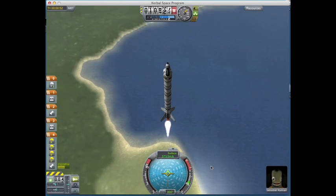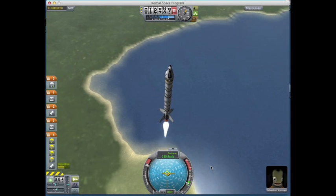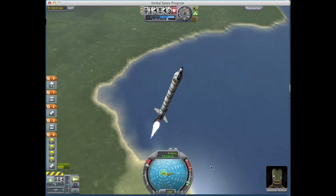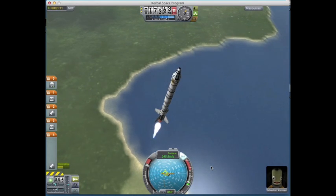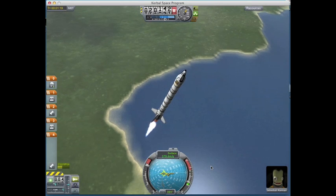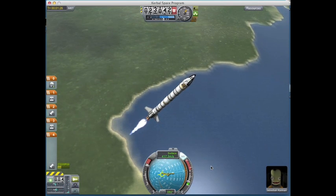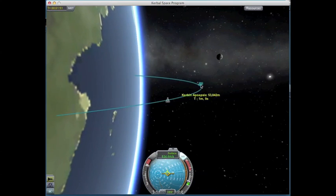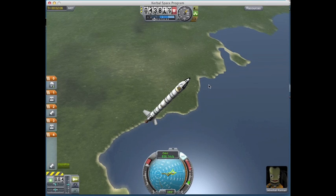I'm going to drop these boosters right now, throttle up to max, and start to arc over to the 90-degree vector. This is called the gravity turn - you want to do this at about 10,000 meters. My rocket wasn't cooperating so I hit T to hold it, and at a little higher altitude it was easier to control. At this point you're arcing over to the east - your 90-degree area - and your orbit starts to take shape. My engine cut off because I ran out of fuel so I had to stage.